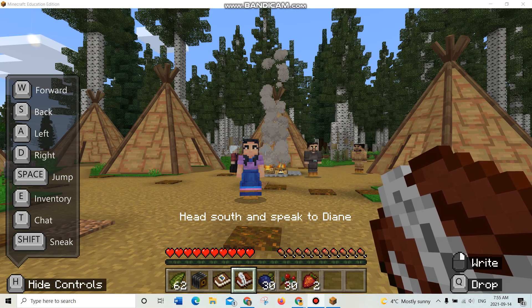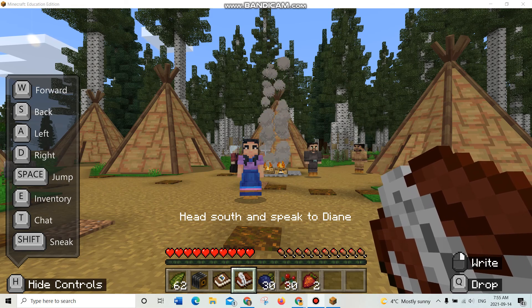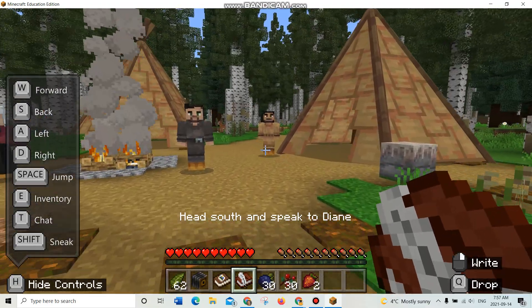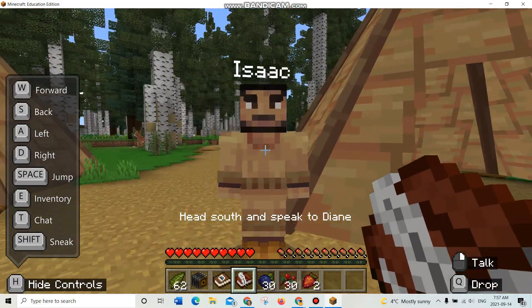You can see that our directions now are to head south and to speak to Diane, so let's go ahead and do that. We can say goodbye to Vern and we'll say goodbye to Isaac.